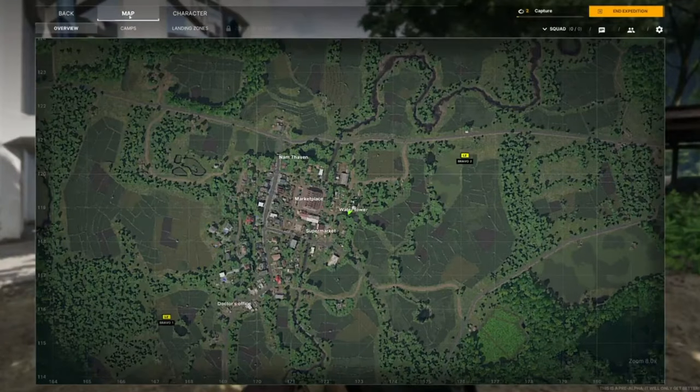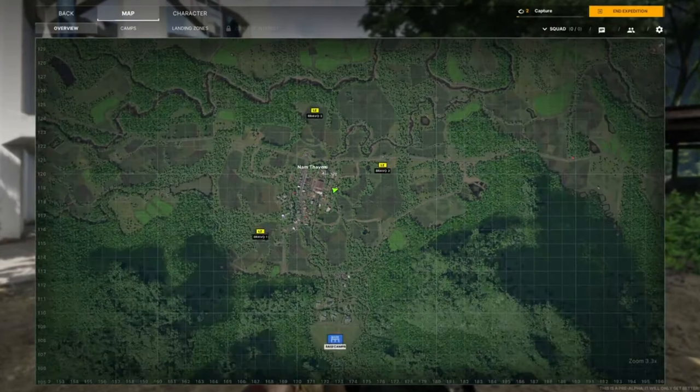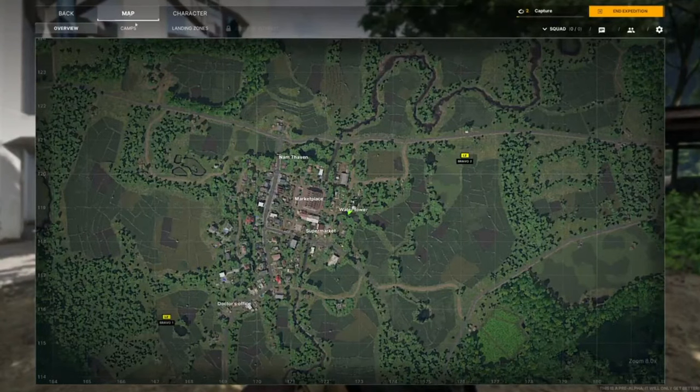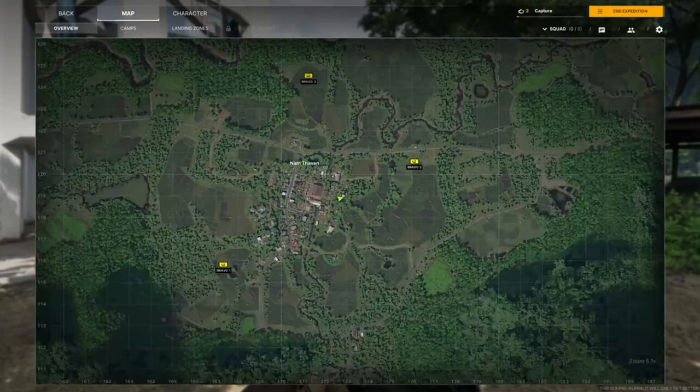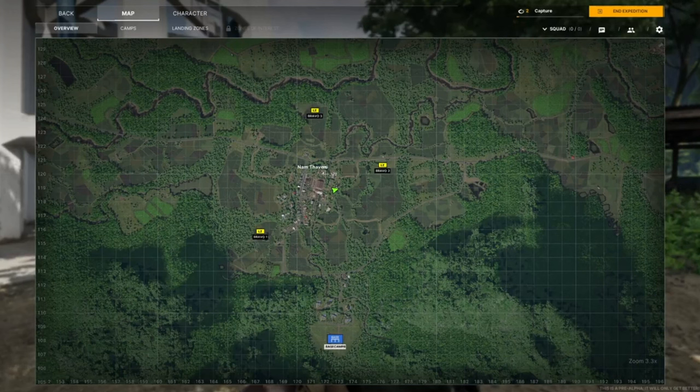He opens the map again, and we see another LZ — Bravo 3 — and at the very south end of the map we see his camp, the RASF. He stops zooming out; we know the map is way bigger than this — it looks like a closed-off area for the pre-alpha test. What's interesting is how the camps line up. They've said camps are going to be randomized every time the map resets, so whoever gets this location will know the market — Nam Thaven — is just to their north.